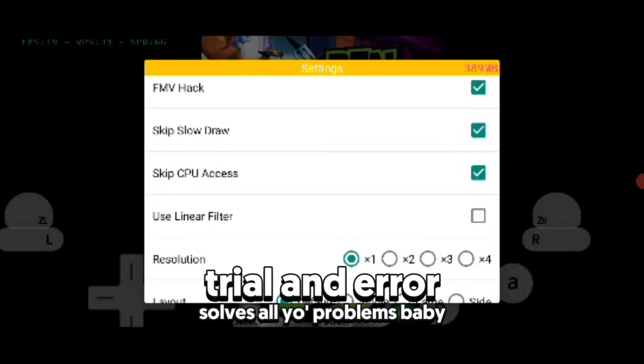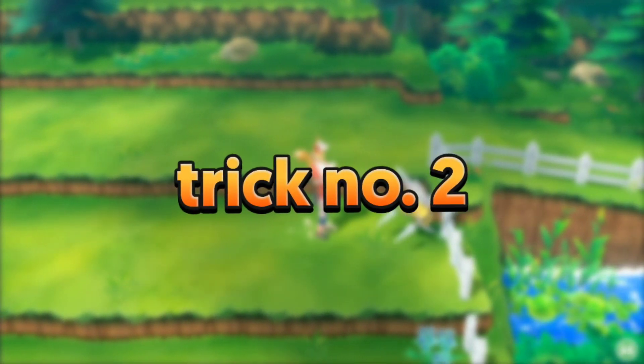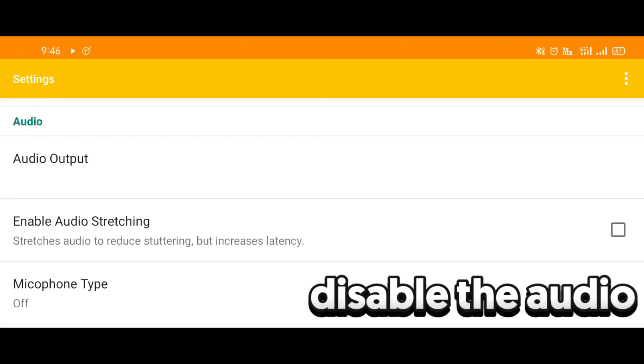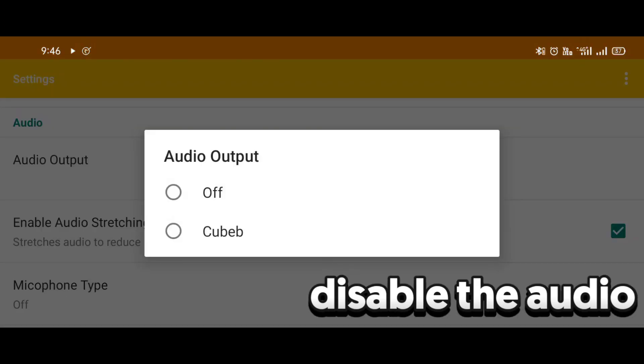The second tip is to disable audio. If you're not interested in audio and just want to play the game, disable it completely — it seriously gives you much more FPS. Head into settings and turn it off.